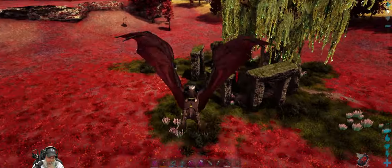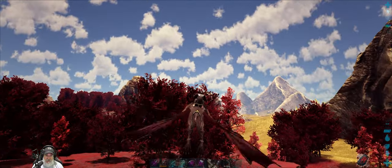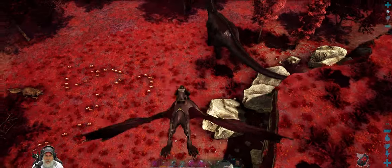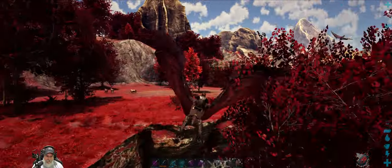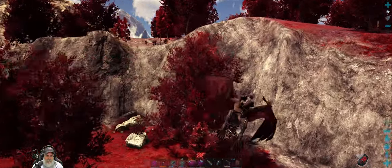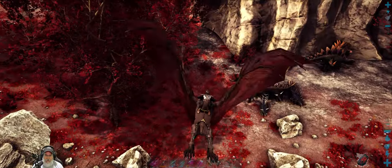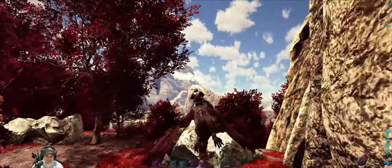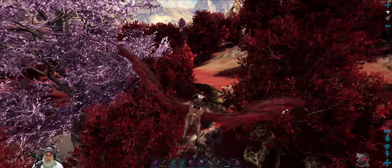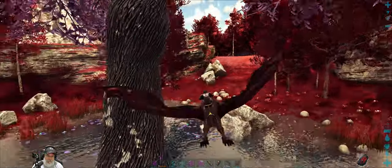There's a little standing stone — Stonehenge kind of place there. So I guess we start going east now and we'll kind of cover the perimeter of the area first. This red terrain is very interesting. Bunch of Stegos and Kentrosauruses. Got another one of those purple looking trees with another Gacha. This is pretty.